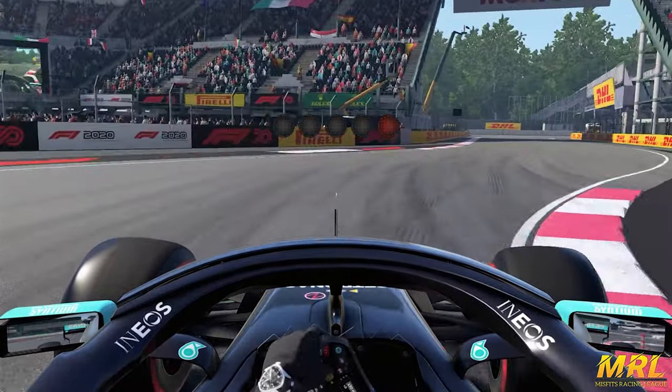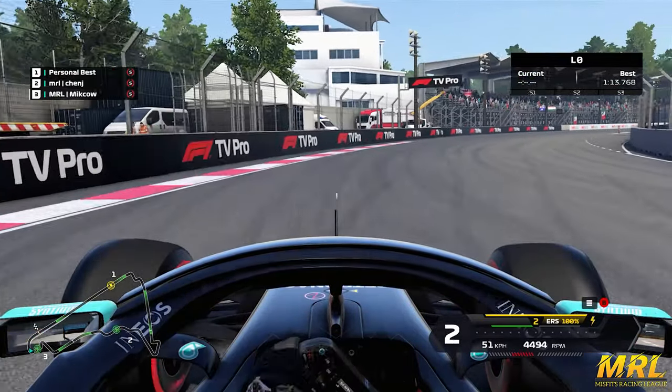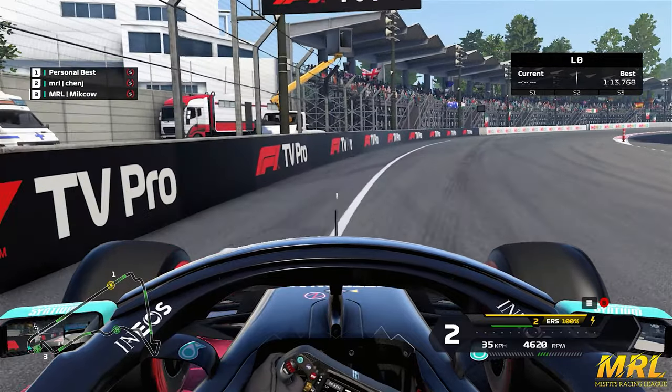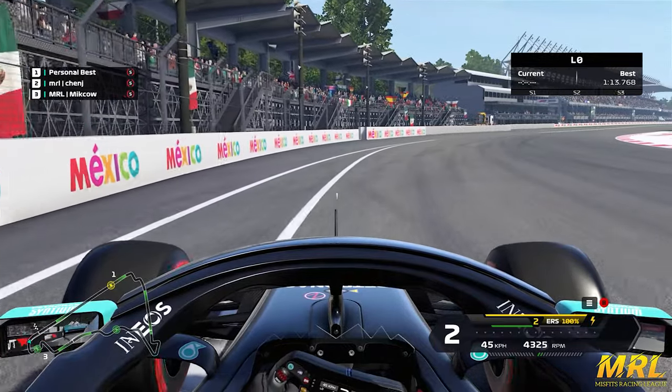Welcome back everybody — we're here on the track out in Mexico. Our lap of this wonderful short circuit starts before it even starts. A tip I have for you guys, especially for qualifying and time trial, is that when you are about to start your flying lap, you take the widest line possible through this last corner. Come out full throttle and hug this right-hand side line to give yourself a longer run towards the timing line.